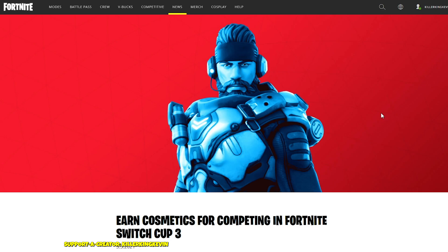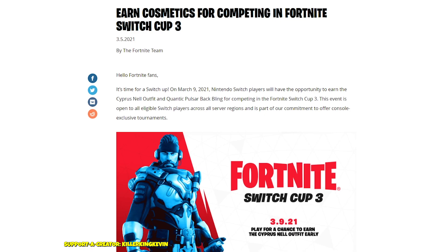The first cup is the Switch Cup, and the skin you earn is called the Cypress Nail. It says: earn cosmetics for competing in Fortnite Switch Cup Three. On March 9th 2021, Nintendo Switch players will have the opportunity to earn the Cypress Nail outfit and Quantic Pulsar back bling. This event is open to all eligible Switch players across all server regions.